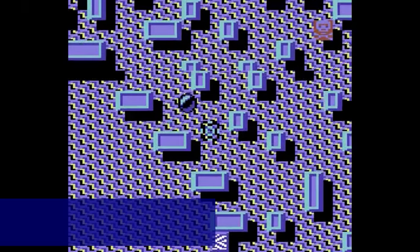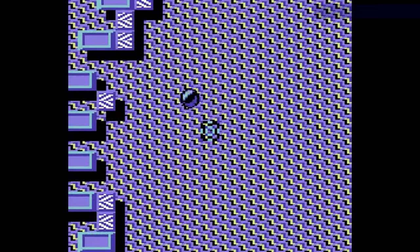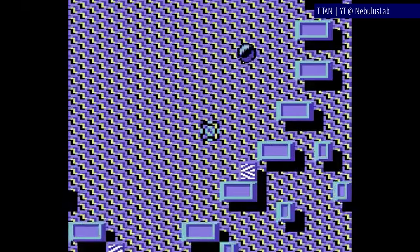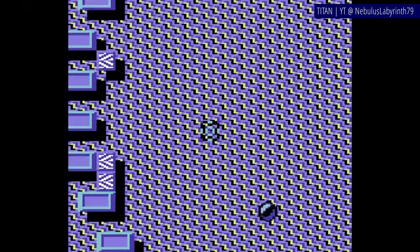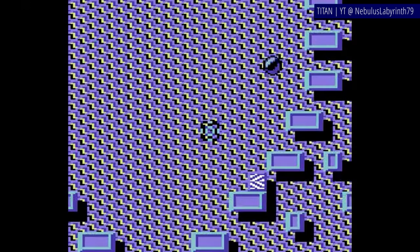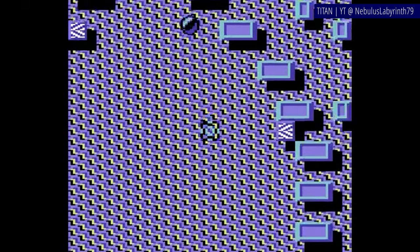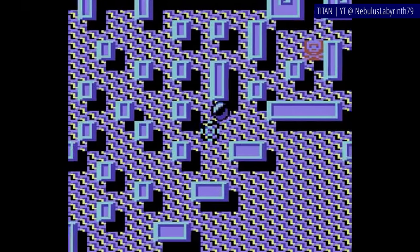Titan is a top-down arcade puzzler in which you control a small square-like object and use it to bounce a ball around the level and protect it from falling into hazards. The ball itself you have no direct control of, kinda like in Arkanoid or Breakout. You can, however, with a bit of skill, catch it by moving your box promptly over it, which will allow you to hold it and then release it in a chosen direction. Each level is filled with destructible blocks and other objects, harmless or otherwise.